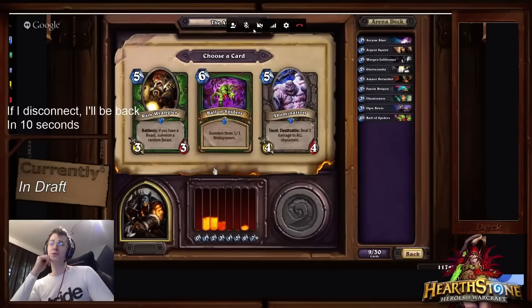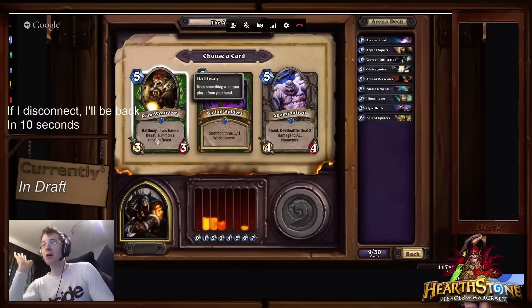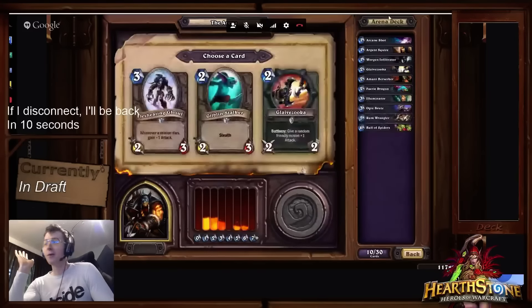The Ram Wrangler usually ends up being an unreliable Silverhand Knight that is either going to be a bit underwhelming — summon a 3/3 and another 2/3 or 3/3 — sometimes an Angry Chicken, and sometimes it's just going to summon a King Crush or a Malorne or a Maexxna.